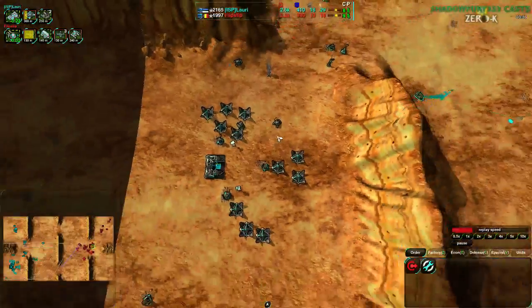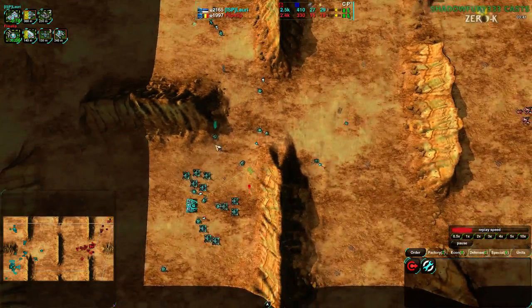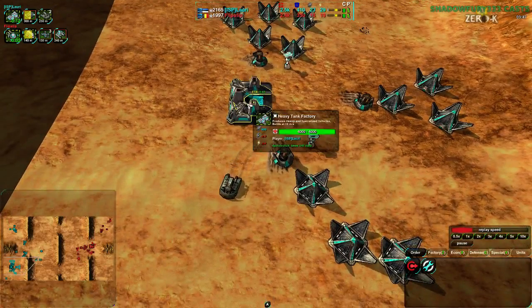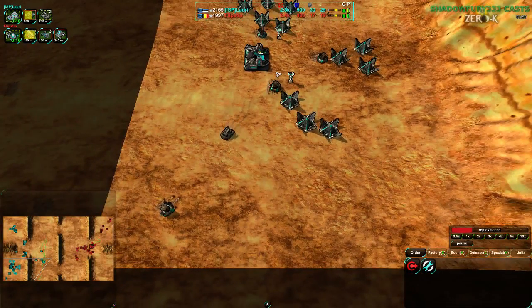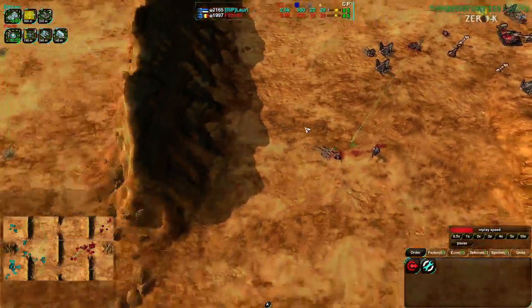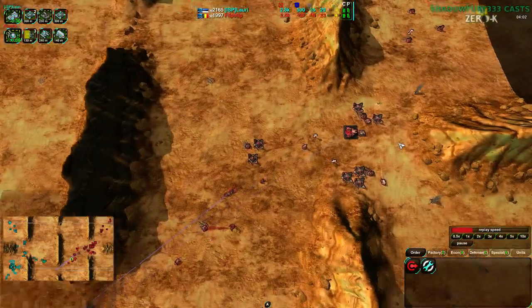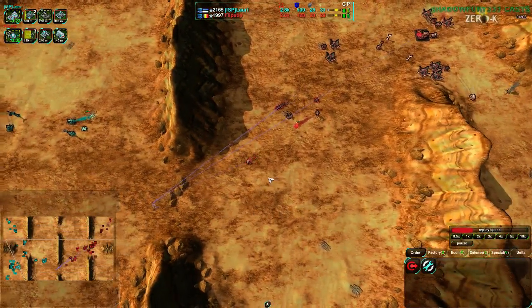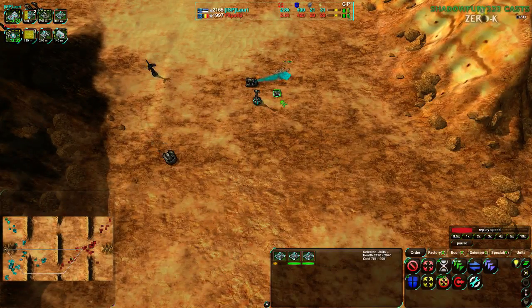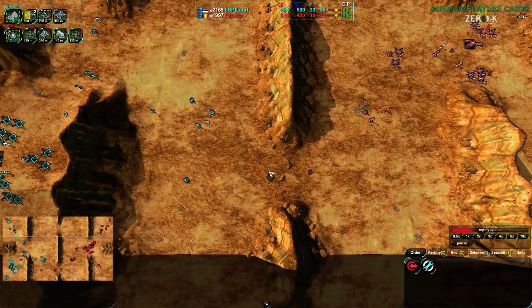Lattery continues to go for Panthers. Lattery is probably going to try to econ up to about plus 30 or so - they're at plus 23 so far. They're going to try to get to plus 30 or plus 35, build a couple of caretakers, and then push out Reapers. When you're going to heavy tanks, you want to get plus 30 or so, and then from there build up and try to get Reapers or Banishers - that's your late game combat unit. Your bread and butter combat unit is the Panther.